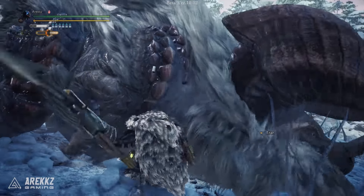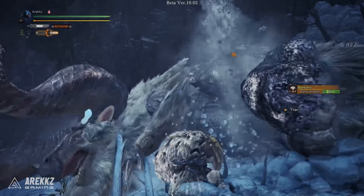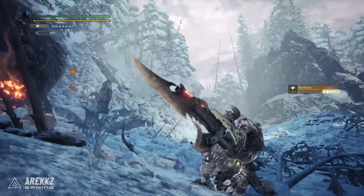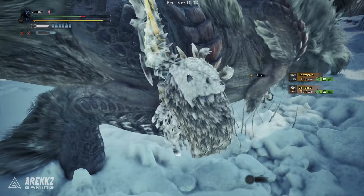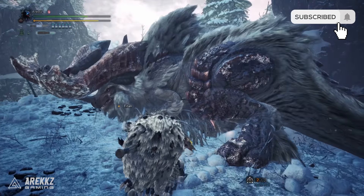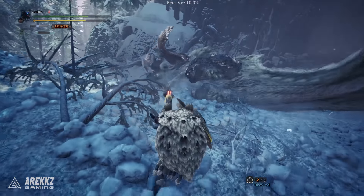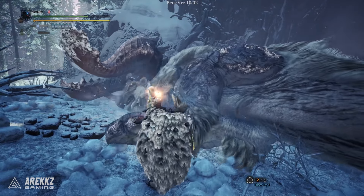Hey, what's going on guys, Arix here. With the Monster Hunter World Iceborne beta returning next weekend, I thought it'd be handy to continue putting together the remaining weapon guides, going over the new moves for each weapon, how to use them, what they do — basically everything you need to know to dive in and get started. We've almost covered all the weapons so far, so if you've missed any you can check them out on the channel. In this video we'll be taking a look at the other member of the Iron Guard — this time with a little bit more explosion — the Gunlance.